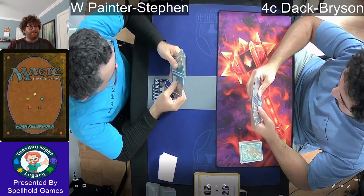On the left we have Steven playing a mono-white painter list where he's trying to win through the Grindstone-Painter Servant combo, getting all of the pieces he needs with mono-white helping him get there. On the right we have Bryson playing his four-color deck pile that wins through any number of win conditions. So enough about the decks, let's get started.